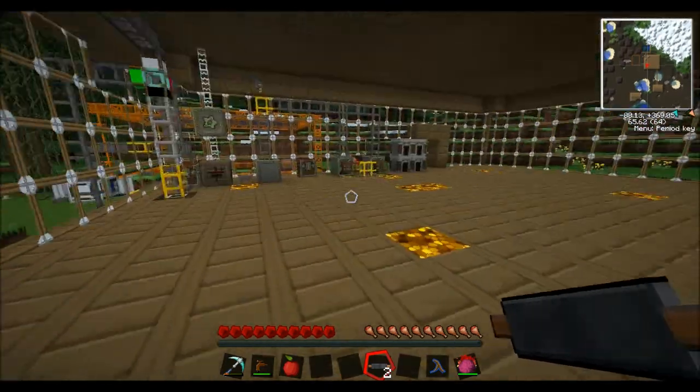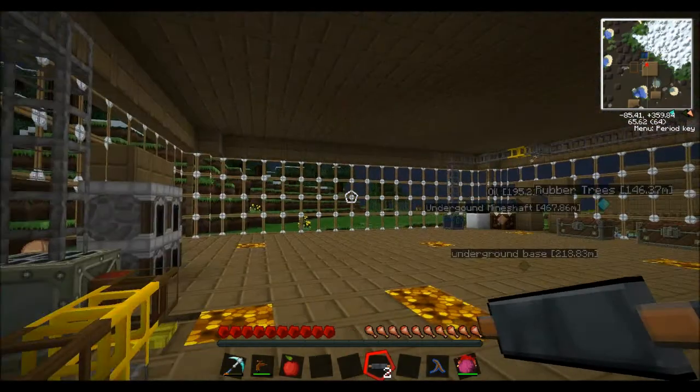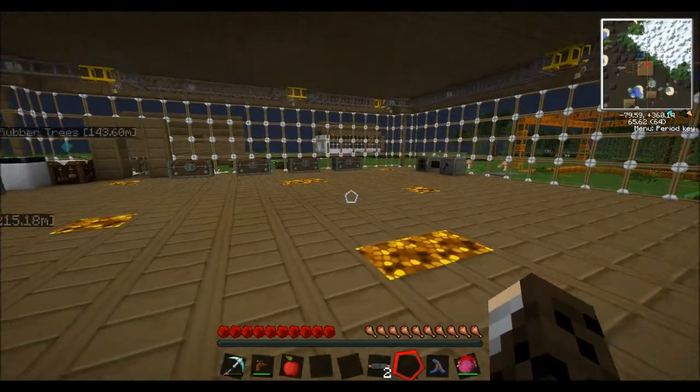And as you can see we've got two gold dust, which we will just put in that chest for now. And then you can smelt that down into two gold bars instead of one. Very handy, very handy indeed.